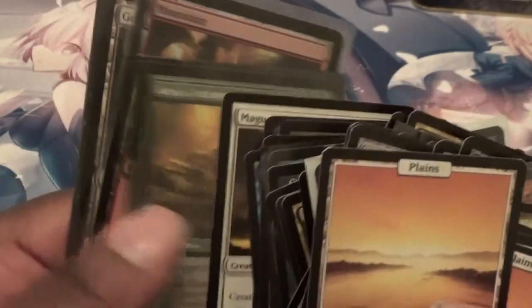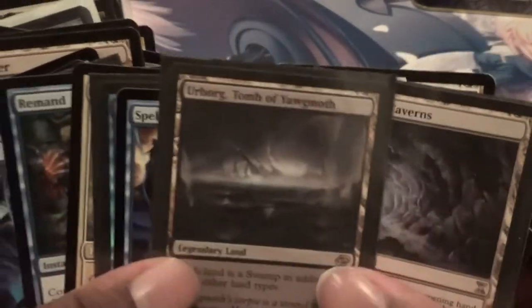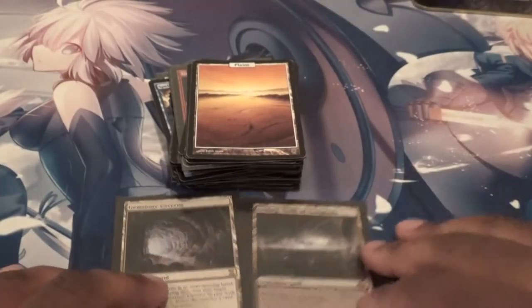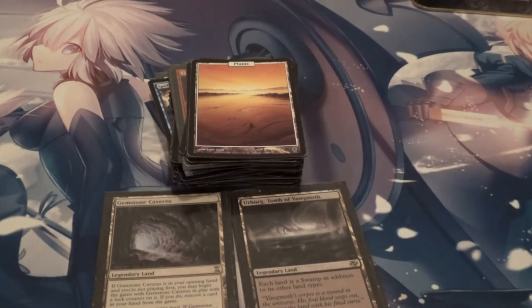Got a Magus of the Moat, and the big ones I think — it's either the most expensive of the bunch — is either the Gemstone Caverns or the Urborg. Those probably are the two biggest ones we got in here. So there you have it. And I guess this is just a lesson learned to everybody: do not throw out your old cards. Just put them somewhere and you could do something crazy like this yourself.